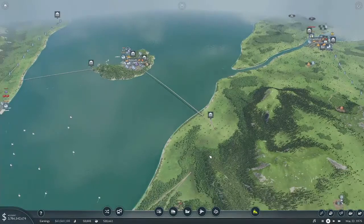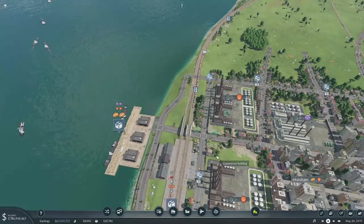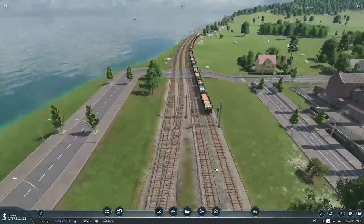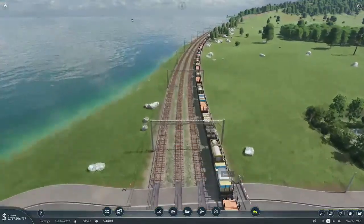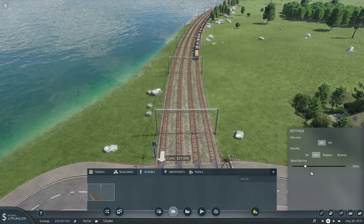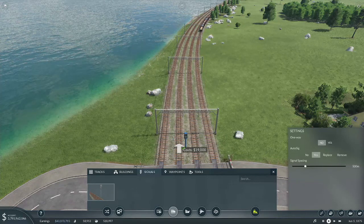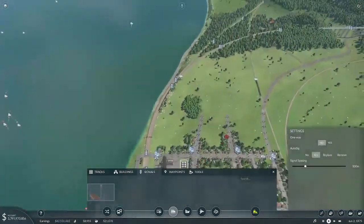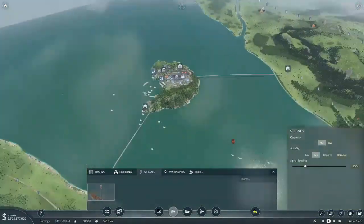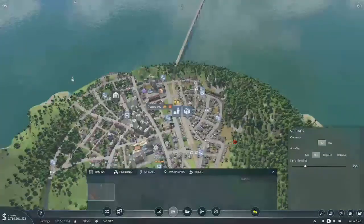Alright, freight. I need to set up the signaling on the freight line still. So let's go ahead — we're going to put this one right on here. That put our signals on it. Did it put signals across the bridge? No, it didn't — it apparently did not like the bridge.